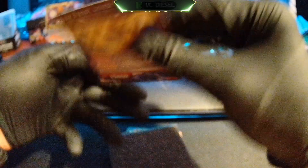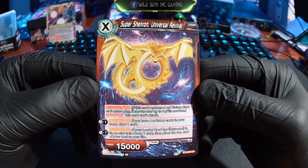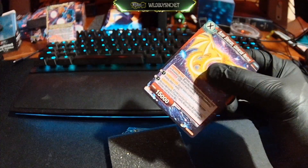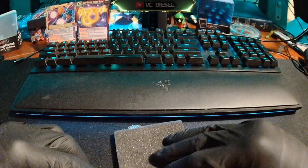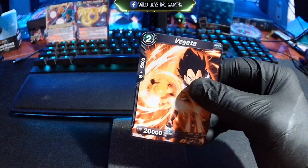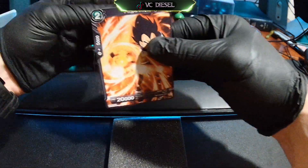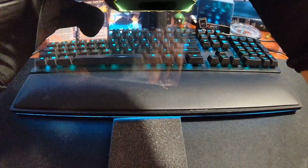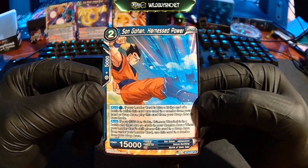Next deck. Super Shenron Universal Revive. Nice. Modify Vegeta. Just a regular old Kamen here. And we got Son Gohan, Harness the Tower of Kamen.